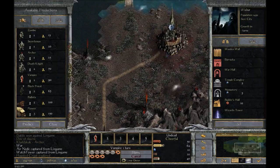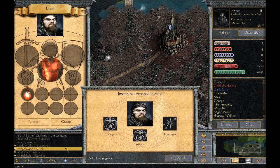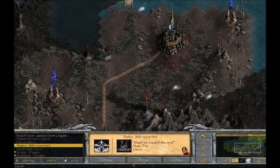Zombie — one turn. Very good. Vampire — may actually be able to start a fight here. Damage or attack? I think we need damage on this guy. No — attack, yeah, attack. Still no summon spell.